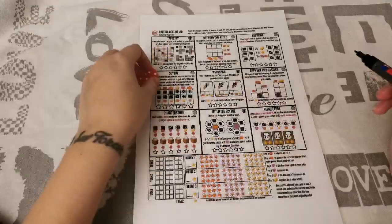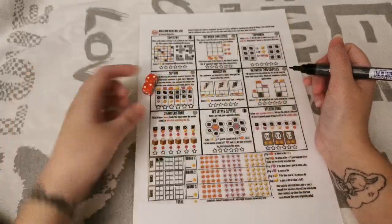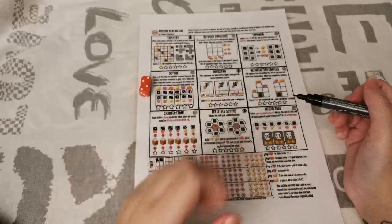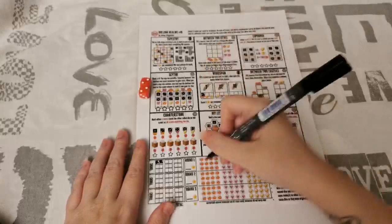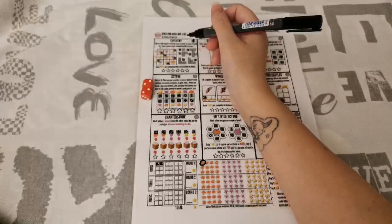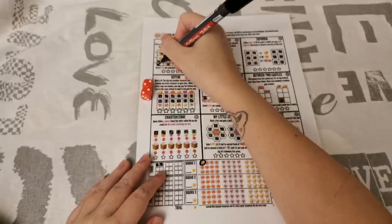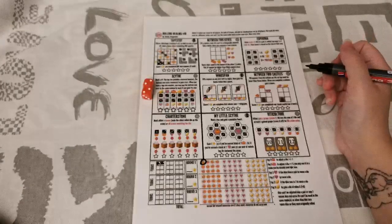We rolled a 2 twice, so I write down two 2s. I'm going to put a 2 in the My Little Sight realm and circle a pumpkin. For the other 2, I'm going to place it in Tapestry — number 2 gives me a specific shape, and I'll place it at the bottom two squares. That's the end of my first turn: one die in one realm, one die in another.